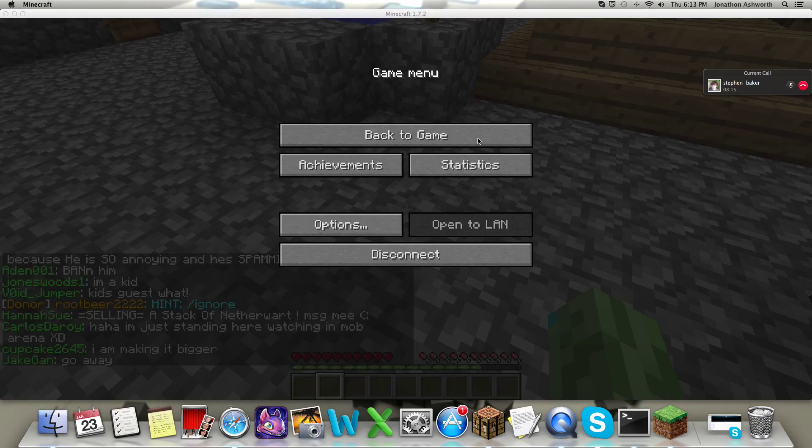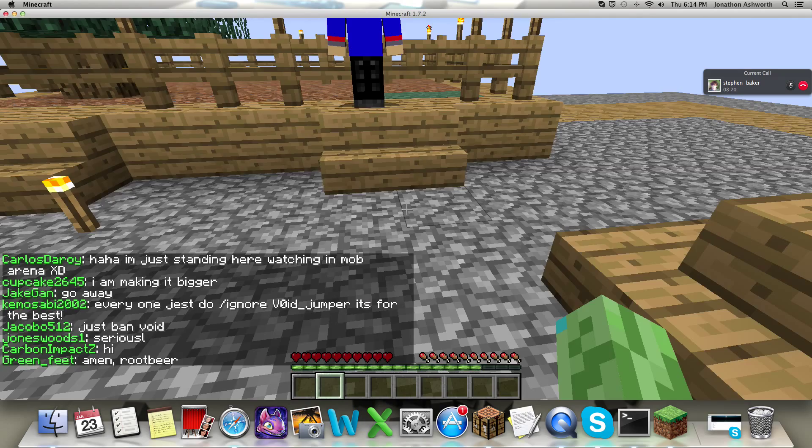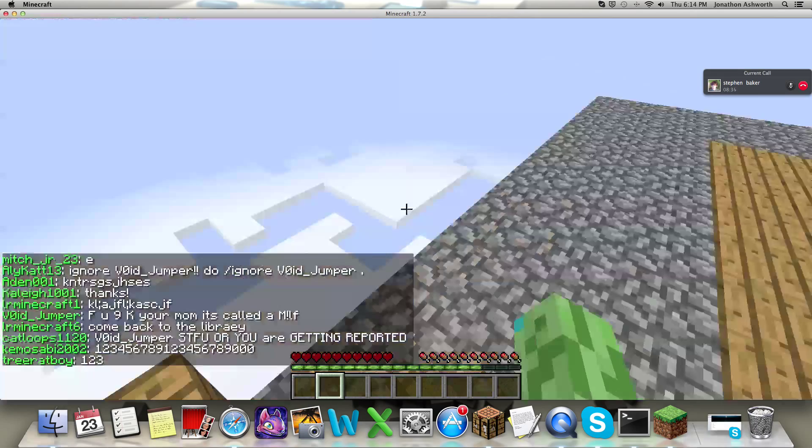Hello YouTube viewers, this is JD Ashworth with RSQ Frog, once again for episode two of our Skyblocks adventure. As you can see, we finished expanding our island for now and we're building an animal pen. We also finished our automatic cobblestone generator.